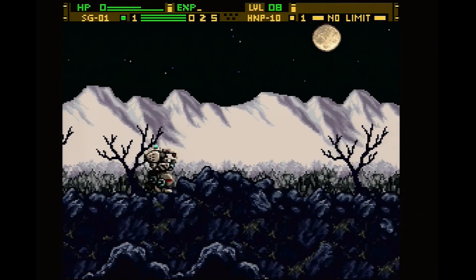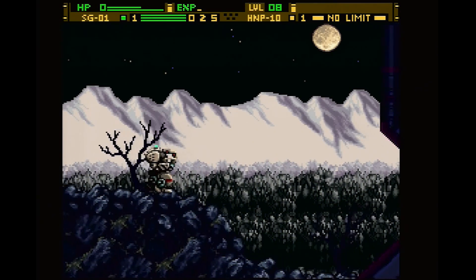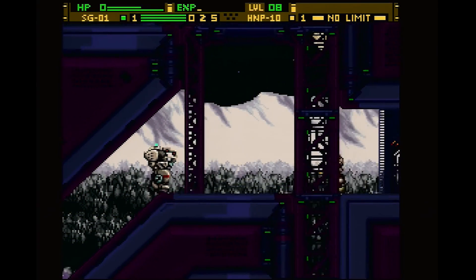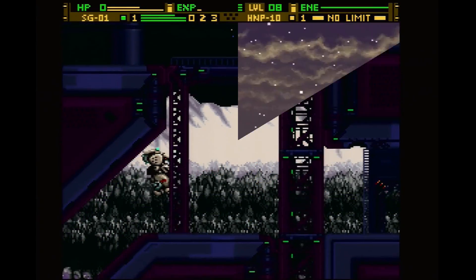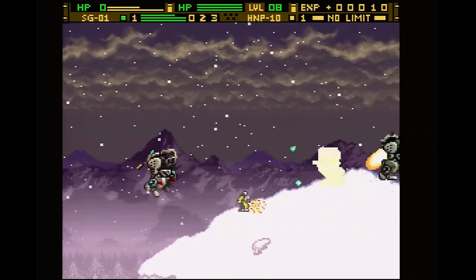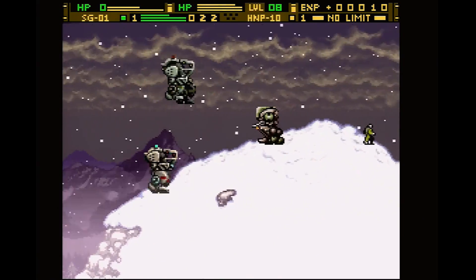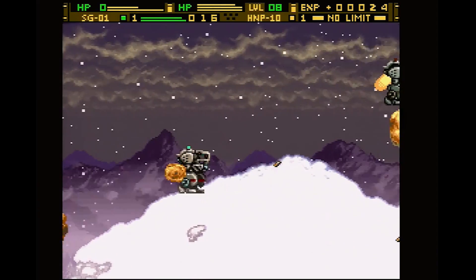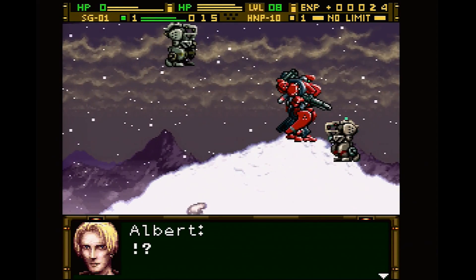The gameplay could be described as on rails in a sense because new expeditions only open up when available ones are completed, but you do have the freedom to revisit stages as many times as you like. Since Front Mission Gun Hazard is incredibly plot-heavy, it makes sense that the order things unfold is important. Even if the story seems to be endlessly churning out new surprises, the gameplay itself with its battles are always the same enjoyable recipe for explosive destruction.